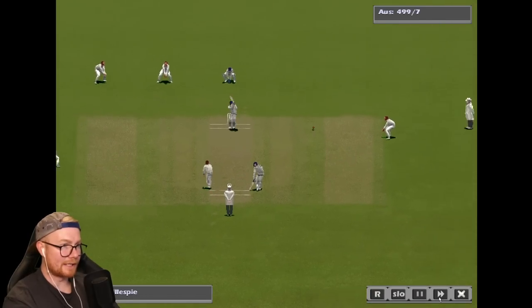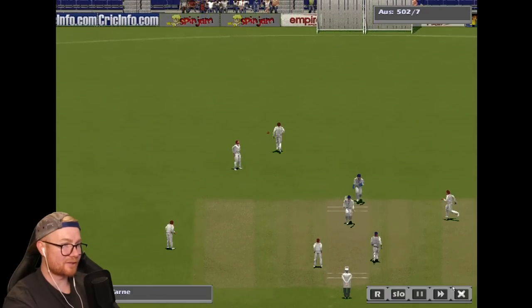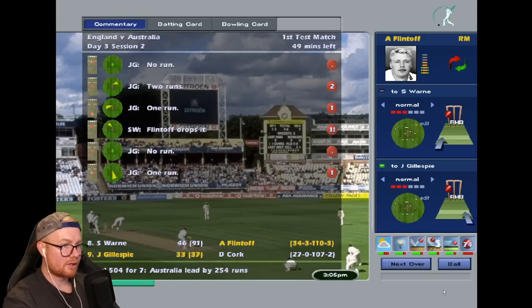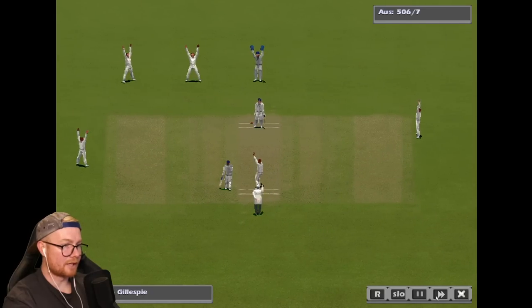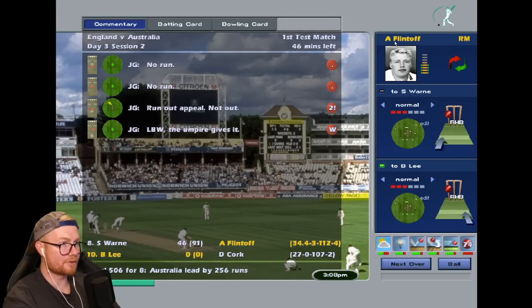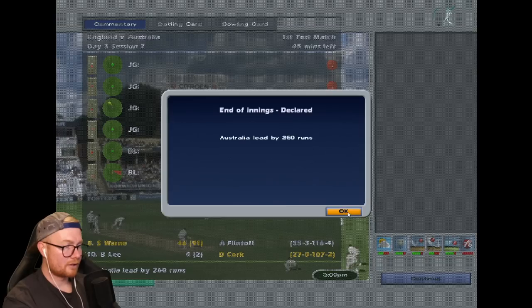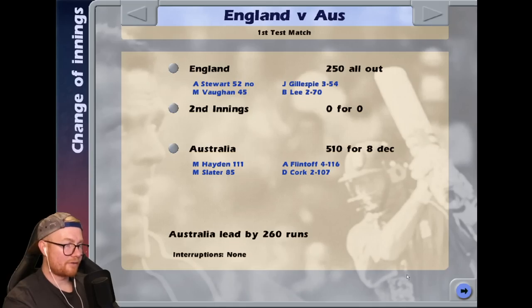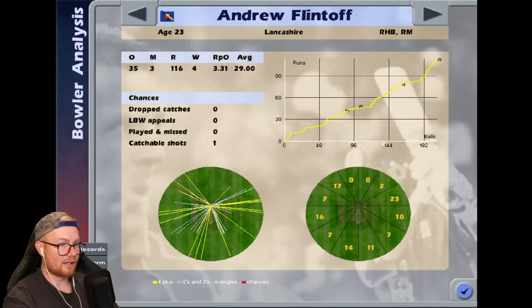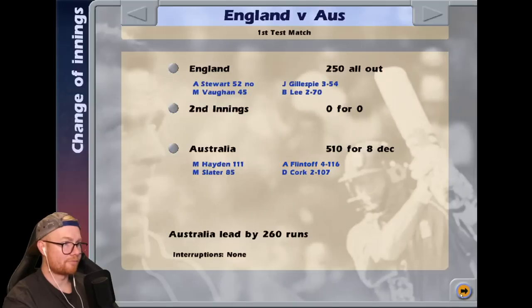Might have to make a few changes for the second test. A dropped catch — Warne dropped by Flintoff! Around the wicket works — Gillespie goes for 35. Flintoff has four wickets — is this his best bowling performance? Flintoff to Lee — declared! Australia end on 510 for eight declared. Flintoff four for 116 — that is his best bowling at the test level so far in his career. Good on you mate.